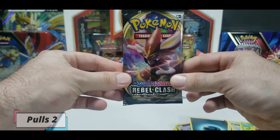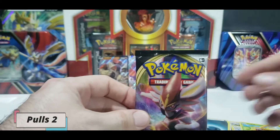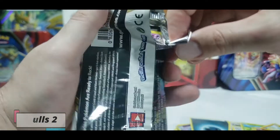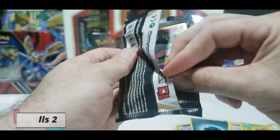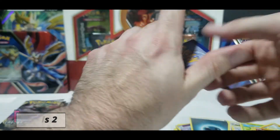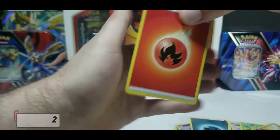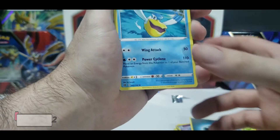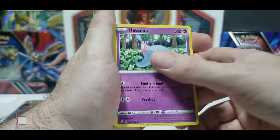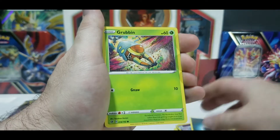Moving right on, we have our Zacian Tin - let's see how it compares to the Zamazenta Tin. That one opened without too much trouble. Code card. Fire Energy, Pelipper, Palossand, Milo, Hatenna, Magikarp, Metang, Stunky, Grubbin.